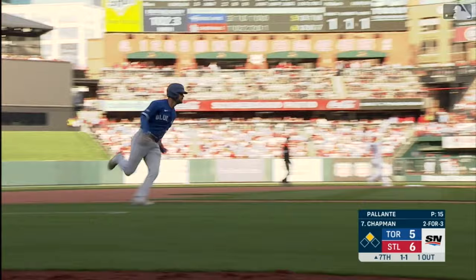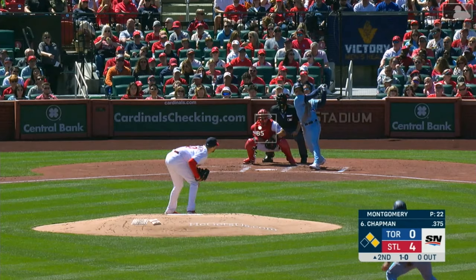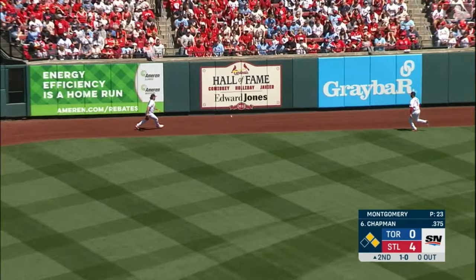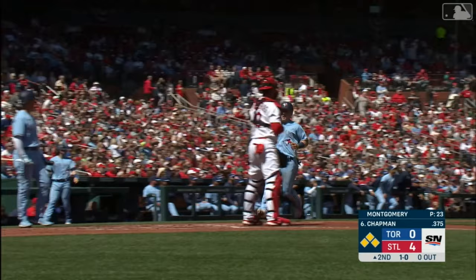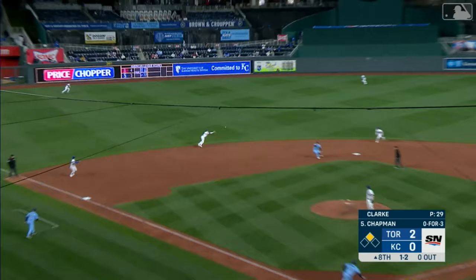He lines a ball into right center, a base hit. Lucas around third and will score with ease as Chapman. This ball's lined to left center field and it is going to the fence. Varsho will score easily. Kirk will be held at third.